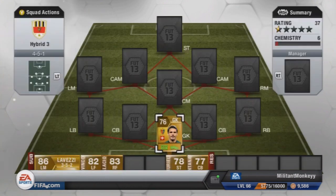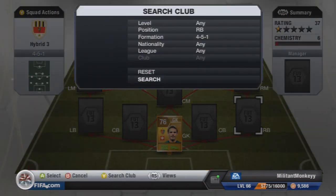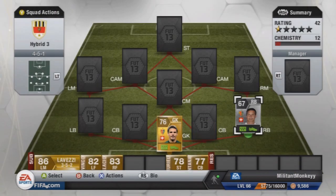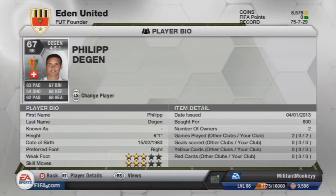At right-back we have the first silver in the team, and that is Dagan. His brother and him both play for FC Basel, and you'll see a sort of Swiss-Austrian theme in this team. He's got 83 pace, he's 6'1, and cost me 600 coins. He's actually a very solid right-back — 6'1 is quite tall, so he's got some strength to beat off wingers, and he's pacey too with that 83 pace.